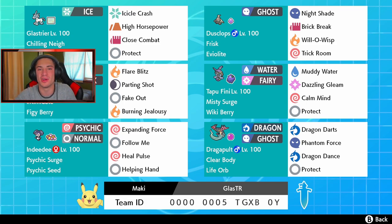Then we got Dusclops on the right side who pairs perfectly with Glacier. We can go first turn, Protect, set up Trick Room, then Brick Break and proc our own Weakness Policy and just roll out and dominate from there. Dusclops has a normal moveset with Nightshade, Brick Break, Will-O-Wisp, and Trick Room. Right behind the face cam, we got Incineroar with Intimidate and Figgy Berry — Flare Blitz, Parting Shot, Fake Out, and Burning Jealousy. To the right, we got the amazing Tapu Fini. I've been loving the Tapus ever since Series 7 was released.